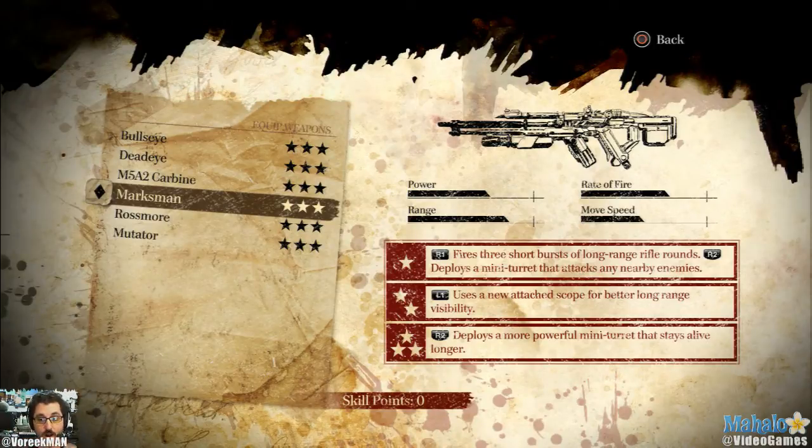I could deploy a powerful mini turret that stays alive pretty much the whole time until I die. It'll actually stay a little longer after I've died. So if I put my mini turret in the right location, I could take out a whole bunch of guys. It's not too powerful, but it's really good considering a gun that has really good power and really good range.